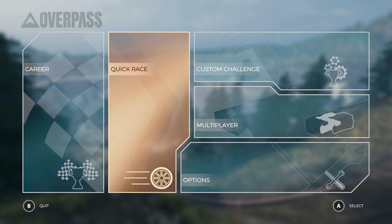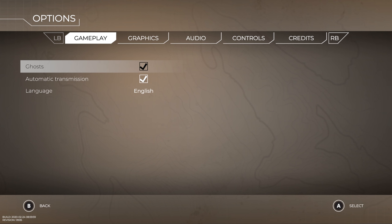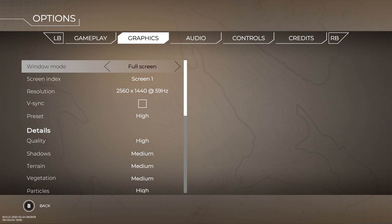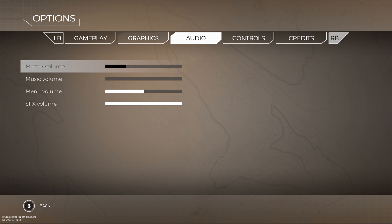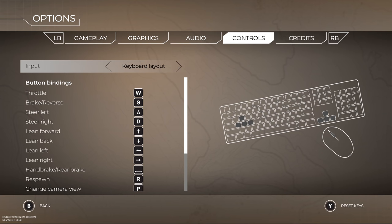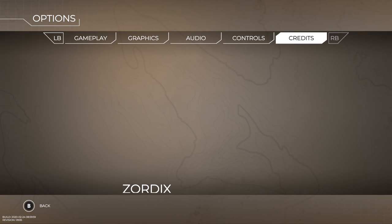So we have some options here: career, quick race, custom challenge, multiplayer, and options. In options, I've got ghosts on automatic transmission. You can use a wheel in this game, but right now it's only one USB peripheral at a time. We're going to be using an Xbox controller to showcase how that works. Everything is pretty much on a default preset — we'll go maximum on graphics. Audio-wise, very loud game — I'll turn the music off to avoid copyright issues, though there's a cool soundtrack. Controls: keyboard layout or wireless Xbox One controller.